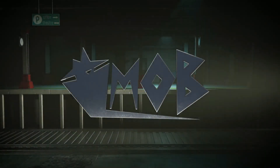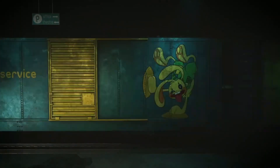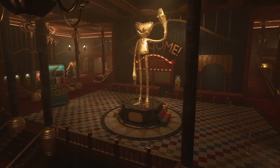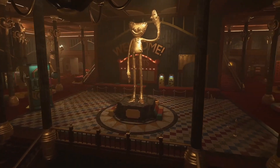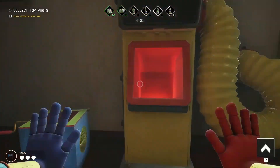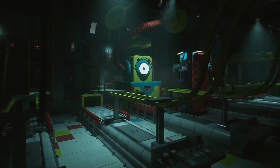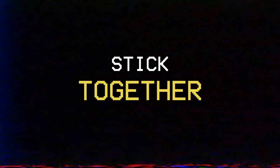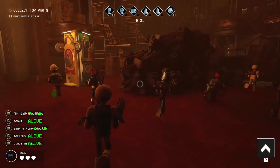Hi there. My name's Leif Pierre. Welcome to your job as a resource extraction specialist. There's the job: you need to collect toy parts to make a giant toy, get that giant toy on the train, then leave. Simple, right?